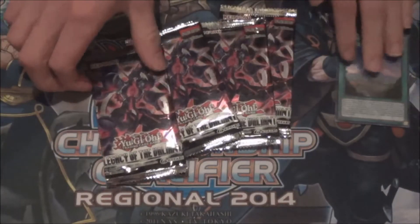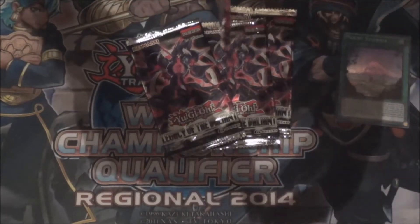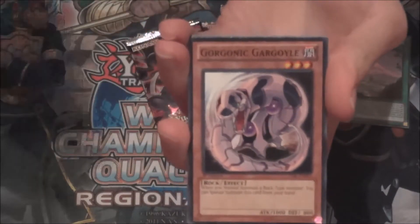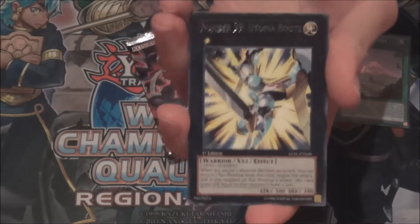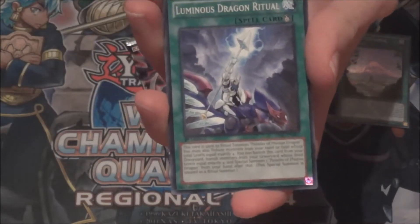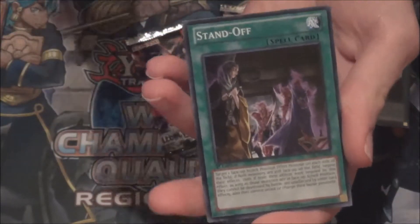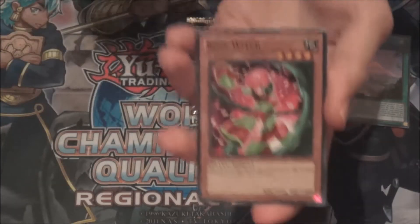I'm going to try to build the Sylvan deck, and I already pulled two of these out of my four boxes. Overlay booster — number 39, Utopia Roots. Let's see if we can get one more holographic card — two out of five would be pretty nice.